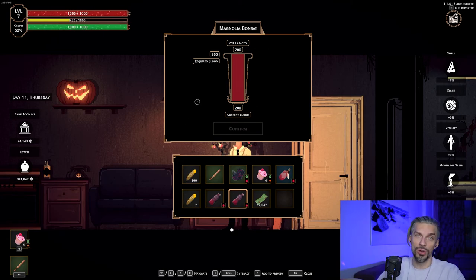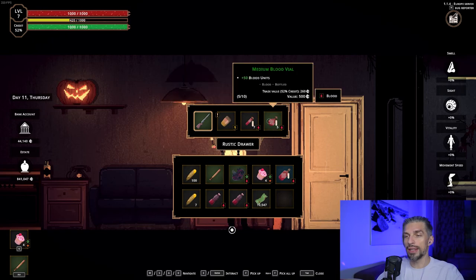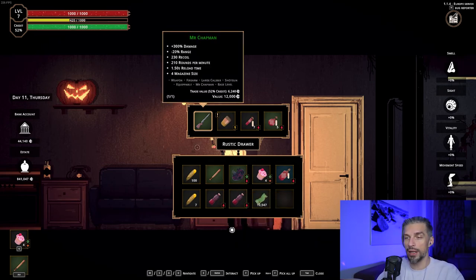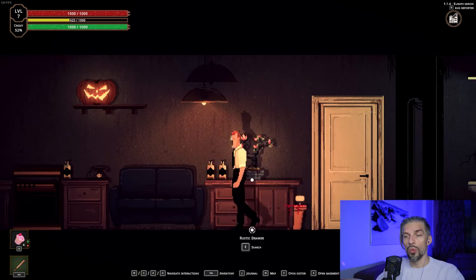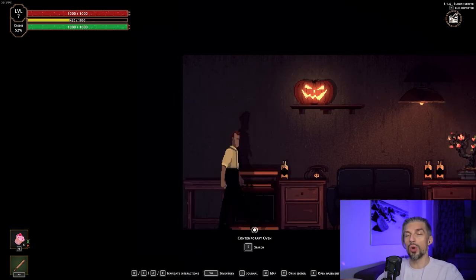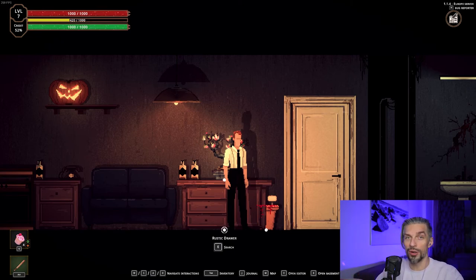You can put that blood over here and the bonsai will be watered. When the bonsai is full of blood, you can go to sleep and move to the next day. In your room you also have drawers — that's where you can store your stuff. I'd advise storing blood vials because those don't go spoiled like hearts do. Items with a leaf on them will spoil overnight and have only half their value. I'd recommend storing blood and, most importantly, quest items in those bedside tables.